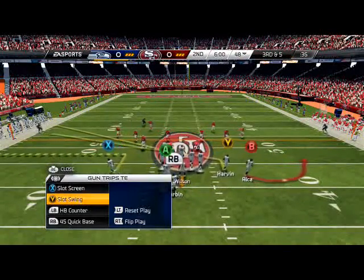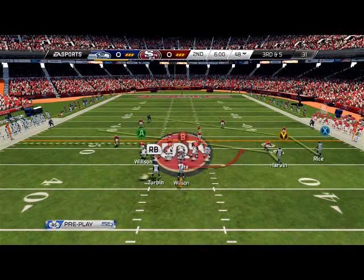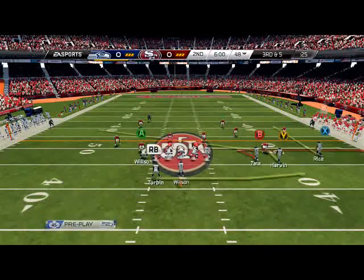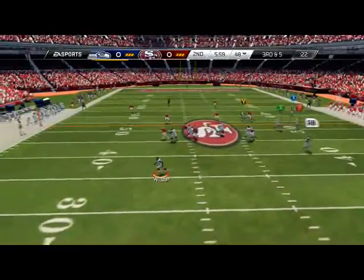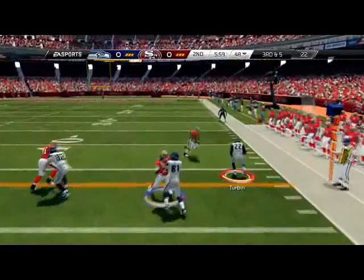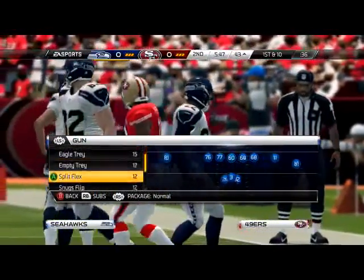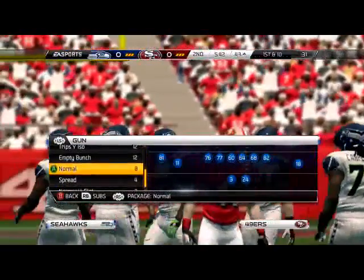The cool part about this playbook is it's all in the same formation, so luckily I can get out of it here. We're just trying to get outside with Wilson. Unfortunately he blitzed me, but that's why we have like seven people sitting in the flats — if it's a zone look, our whole team is in one area to fill us, so it's basically like a little screen pass to them.